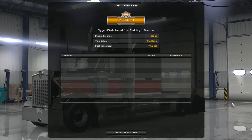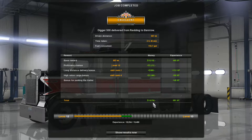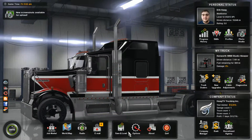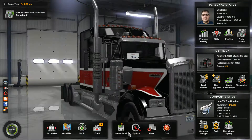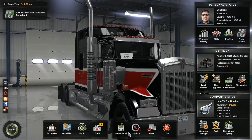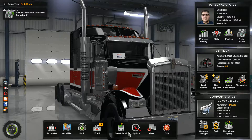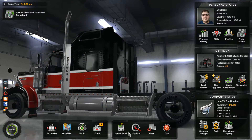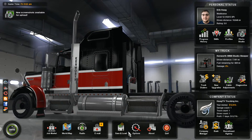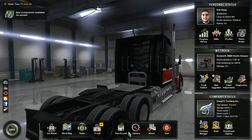I lost a couple thousand to speeding. Look at that — I got $14,000, so take away the fines, that's about $12,000 in about 27 minutes. Hope you guys did enjoy this video. If you did, be sure to like, share, and subscribe — it really does help the channel. Let me know — do you guys like ETS Online? Do you want me to go back to ETS for a little bit? I'm open to ideas. Until next time, see you again soon.